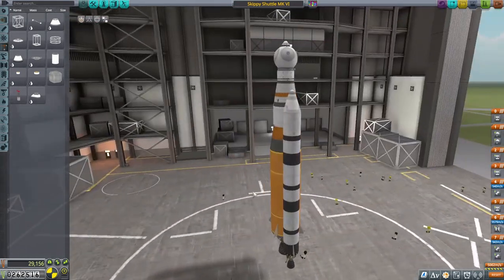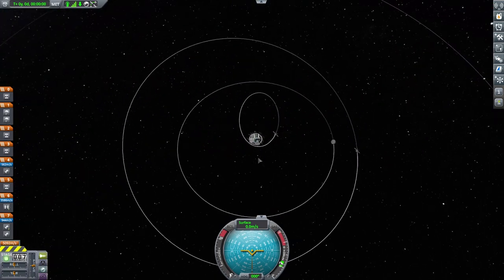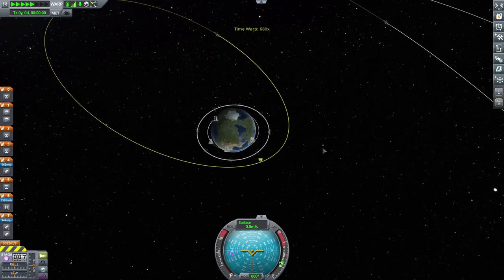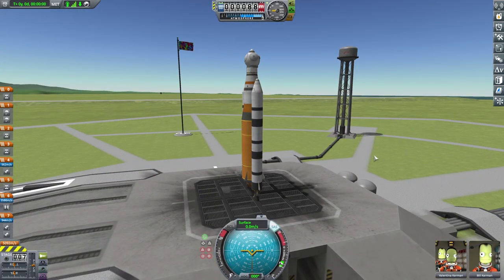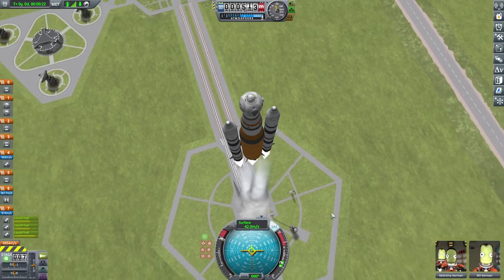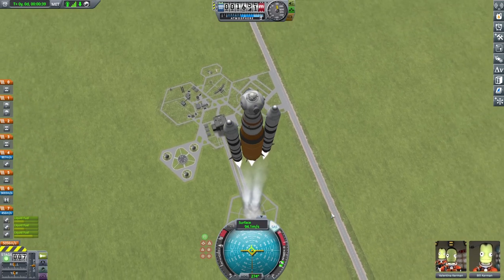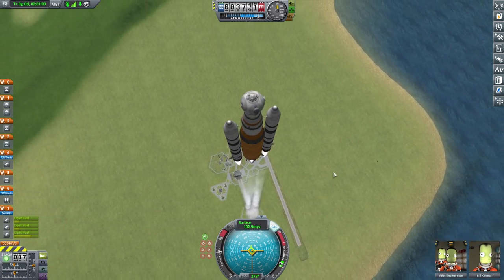Sadly, I overestimated and didn't really look at where the satellites were in their orbits and how closely together they were. One is close to Kerbin, and the other one is out past the moon — still technically around Kerbin. I decided to go forward with it anyway. We have Valentina and Bill in the shuttle, ready to go. We'll launch, deal with the first satellite, and then do a second mission with another group of Kerbals for the second satellite.